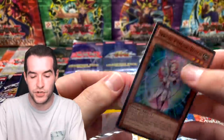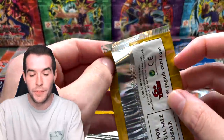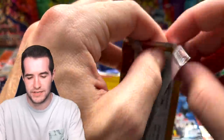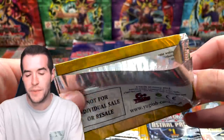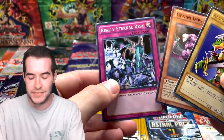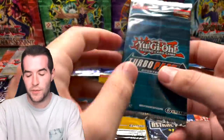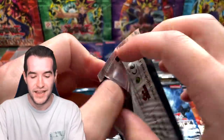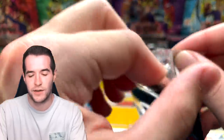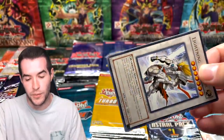Turbo Pack Eight — the mustard color. I don't think I've opened this one. Right off the bat we have a rare Alligator Sword — that's a pretty cool card — Gemini Imps, and Really Eternal Rest. So you don't get a foil every time in Turbo Packs. I'm going to go through a lot of these. We have the most of Turbo Pack Five, so hopefully we'll get an ultimate rare.